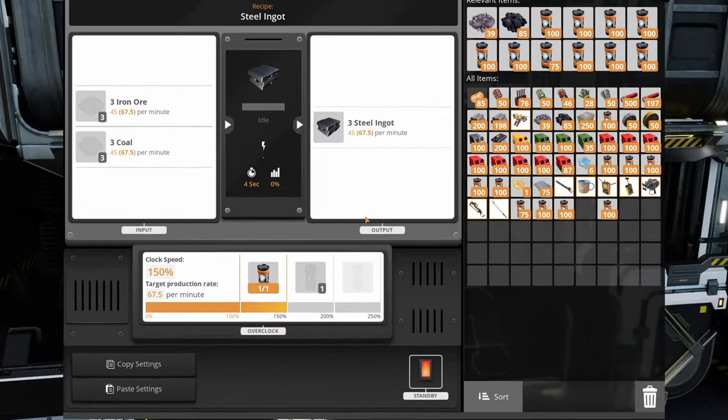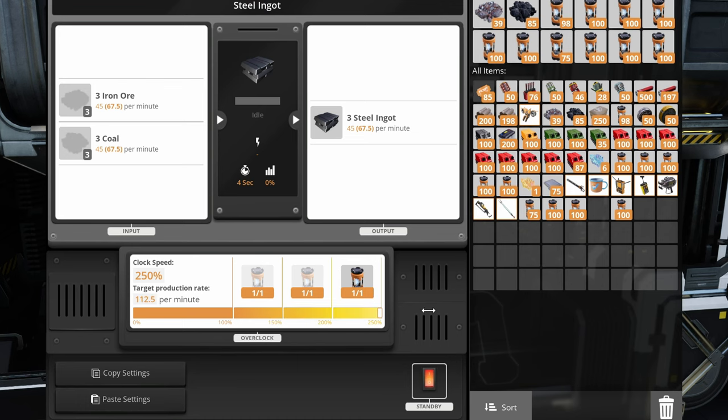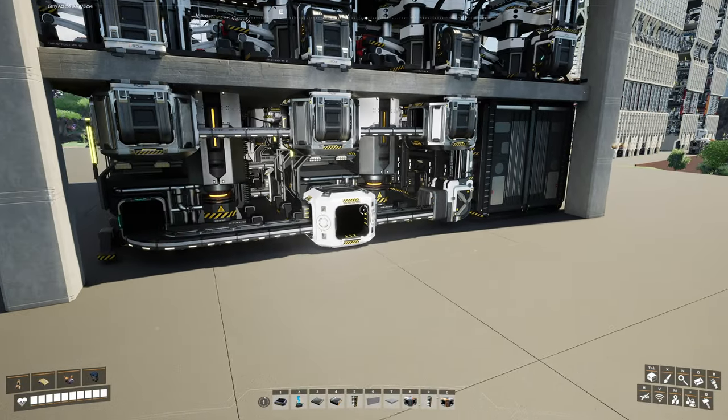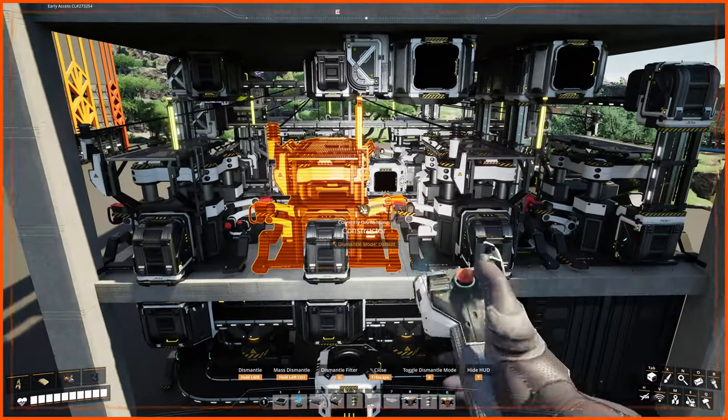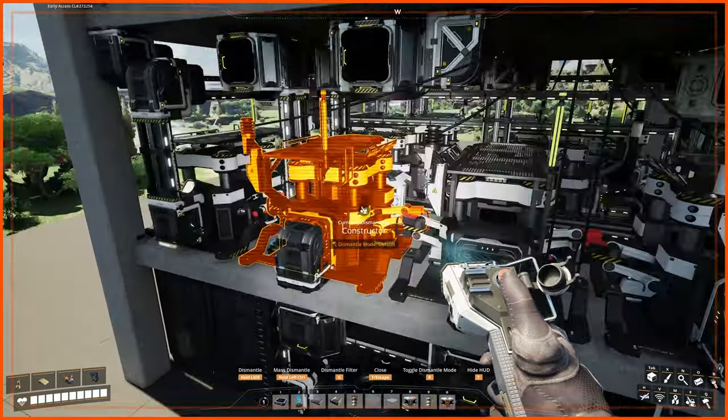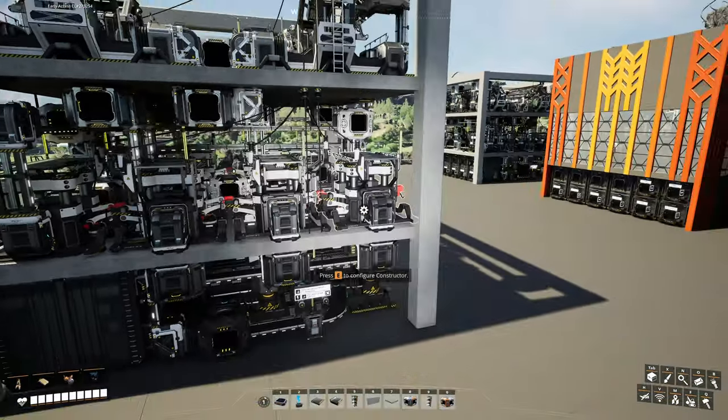With maximum 250% overclock for the foundries, we are limited to an input of 450 coal and 450 iron ore per minute. The foundries are aimed outwards and allow for two very compact sets of manifolds feeding six steel beam constructors on the edge of the second floor. Six steel beam constructors require a bit of overclock to meet our goals.